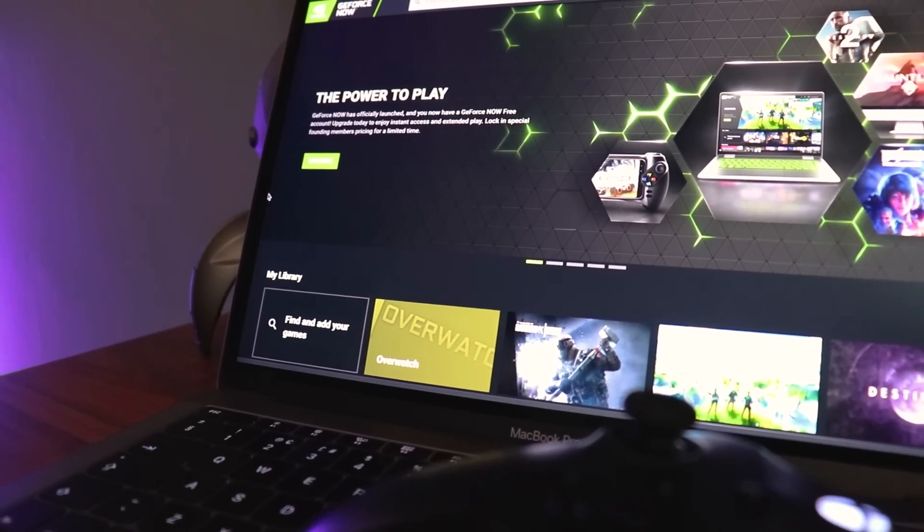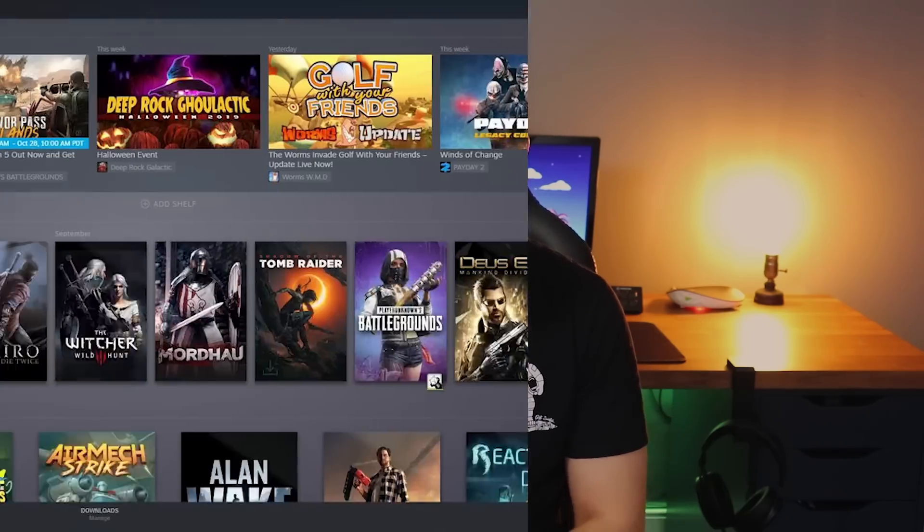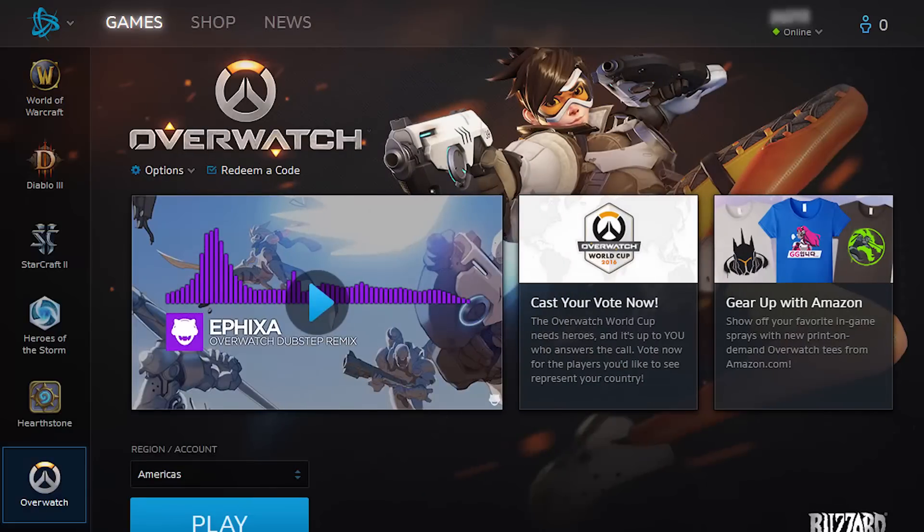As well as free-to-play games, GeForce Now allows users to connect to existing game libraries and enjoy games they've already purchased. Currently, once you've logged into GeForce Now, you can search for games in Steam, the Epic Game Store, Uplay, Origin, Bethesda, and Battle.net. That doesn't mean every game ever made is currently supported, but I'll leave a link in the description to a full supported games list.